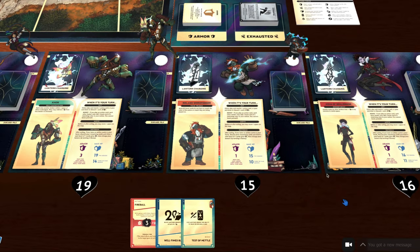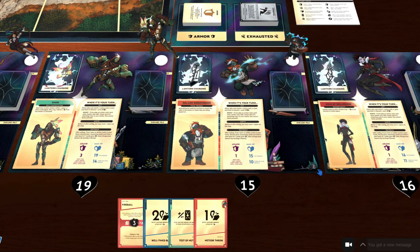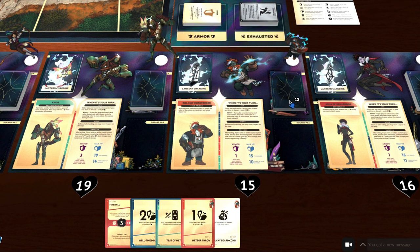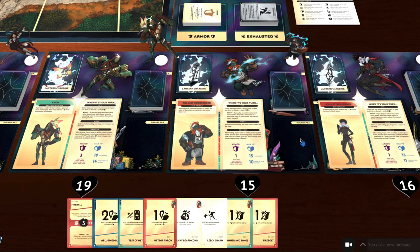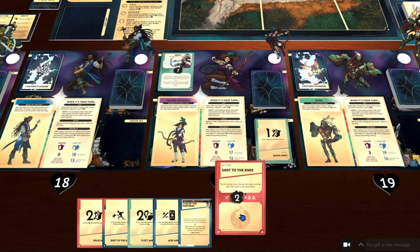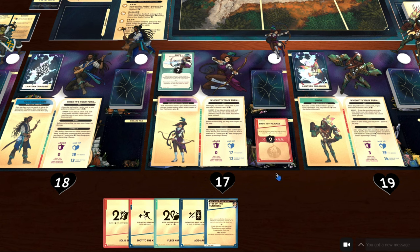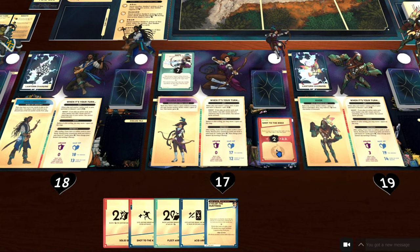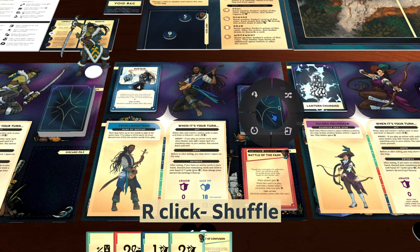To put a card into your hand, you can drag it to the bottom of your screen until you see a blue line, or you can hover over the card and press T for take. If you want to draw more than one card into your hand, right-click on the deck and select Draw, then the number of cards you want. To put a card on top of a pile, hover over it until you see an orange outline on the deck. To grab an entire deck, click Shift and then click on the deck — don't hold Shift down, it doesn't work as well. To shuffle the deck, right-click on the deck and select Shuffle.